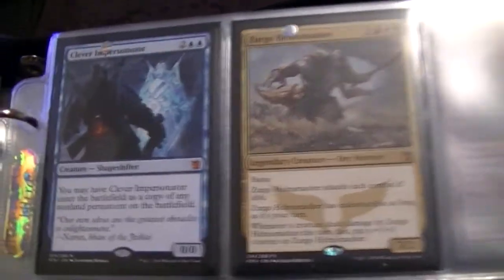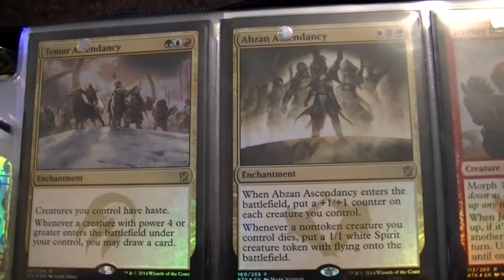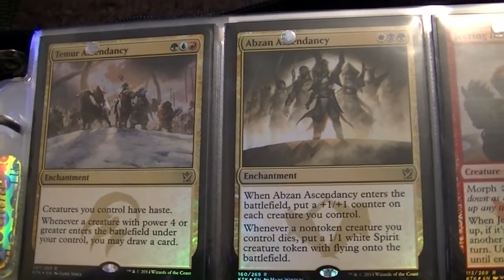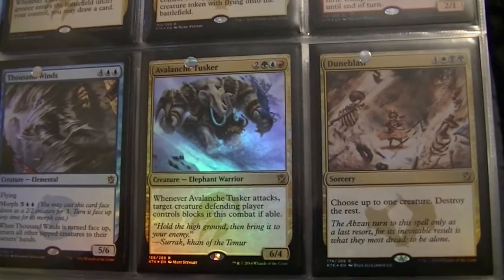Popping over to this page is a Clever Impersonator and a Zurgo Helmsmasher. Now we move on to my foil Rares, which I have a Temur Ascendancy, Abzan Ascendancy, Jeering Instigator, Thousand Winds, Avalanche Tusker, Doomblast, and a Ghostblade.